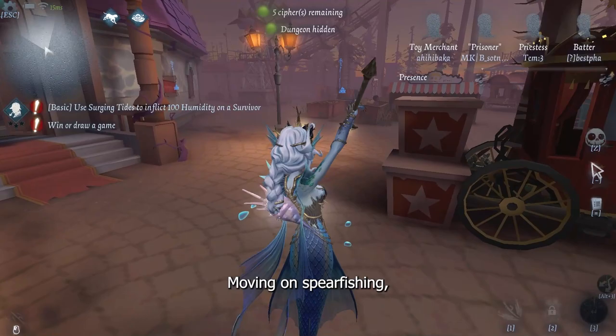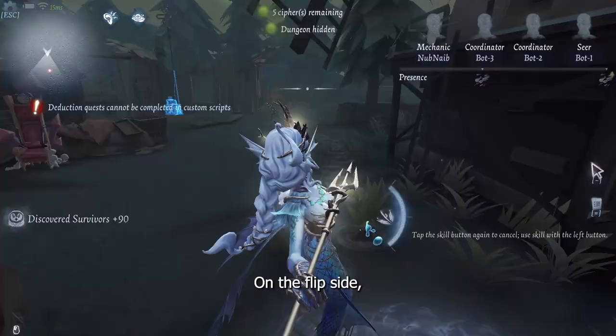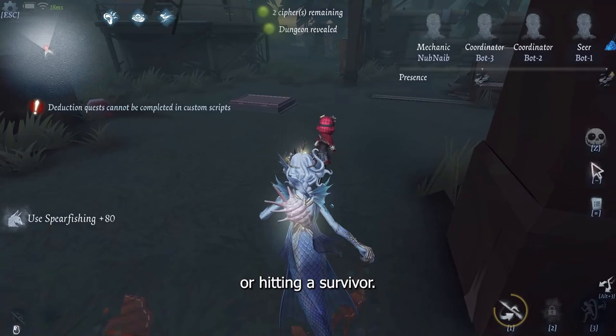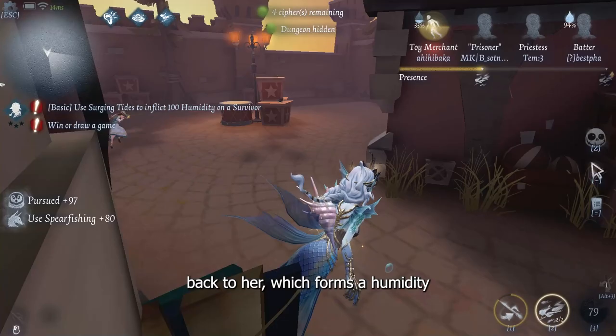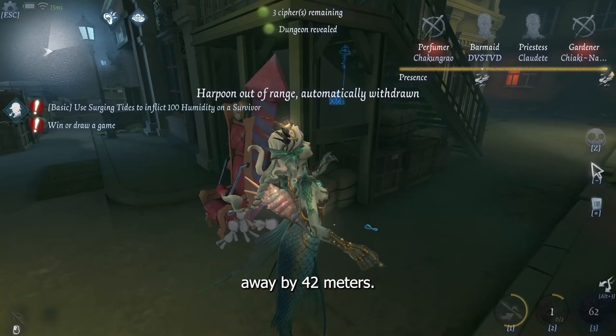Moving on — Spearfishing. To put it simply, her movement speed will increase by 30% after she has thrown her spear. On the flip side, she cannot do any interactions such as vaulting, breaking pallets, or hitting a survivor. She can then summon her spear back to her, which forms a humidity area within its radius and will increase humidity onto the survivors within it. Do note that the spear will automatically come back to you if you exceed 42 meters from the spear's location.